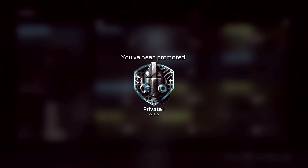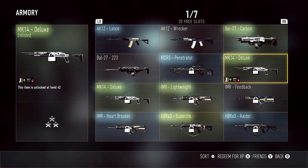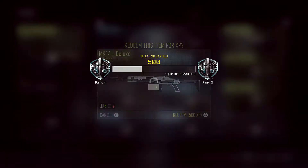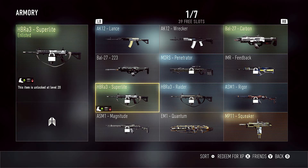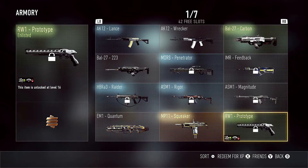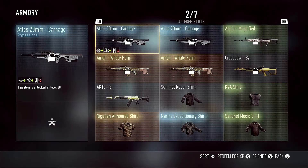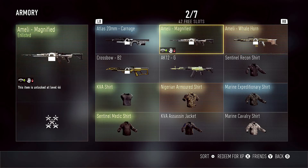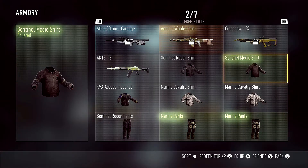I just save all the crap that I get every time I get a package. The first item puts me at level 2. So you just save all of these things — turning them in when you're at level 25 or level 30 doesn't really assist you in moving forward or through your Prestige. But if you save them all up until the very end, until the very beginning of the next Prestige,